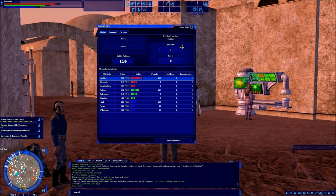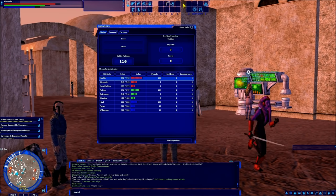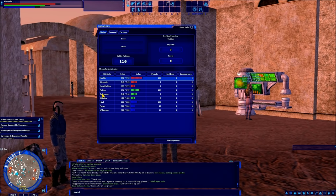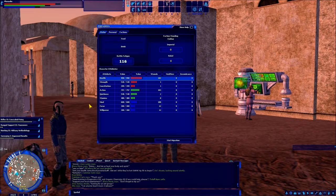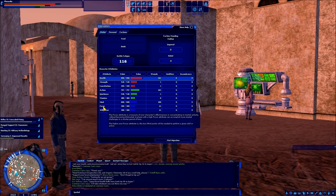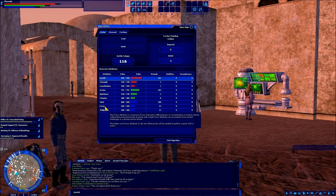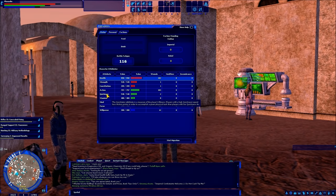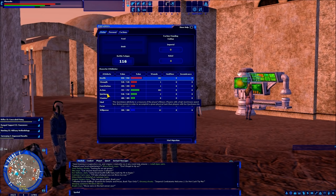What does that mean? Whenever you use a special ability — the abilities you gain through leveling skills up and putting on your toolbar — that ability costs a certain amount of health, action, or mind depending on what it is. For example, medics when they heal somebody it costs them mind. A medic with higher focus will actually spend less mind every time they heal someone than someone with less focus. Someone who uses melee attacks usually spends a lot of action to use their special abilities, and someone with much higher quickness will spend less action points.